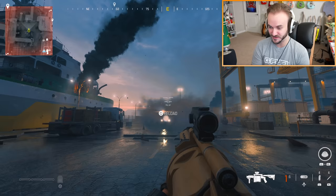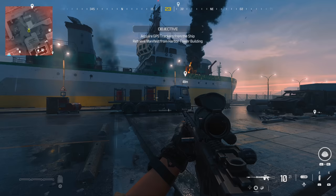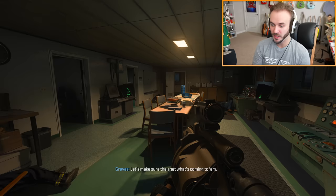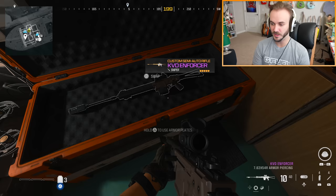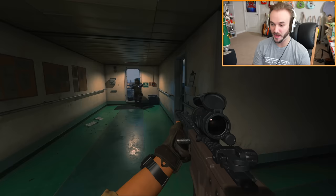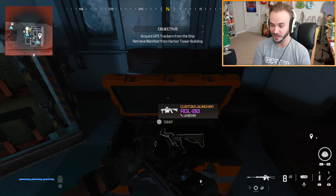This RGL-80 is going to be terrifying in multiplayer — it was on their weapon list so it's confirmed. Now let me show you where to find these guns. The KVD Enforcer is on the ship, right next to the GPS tracker main objective — just walk into the room and it's right there. The RGL-80 is also on the ship at a weapon crate on the map — just pick that up and you're good to go.